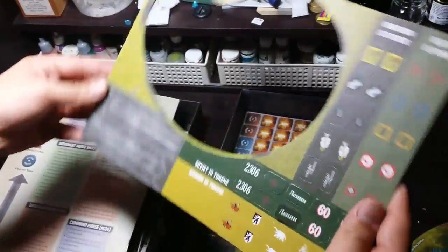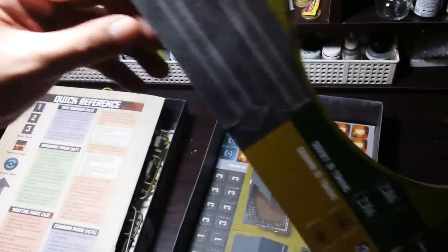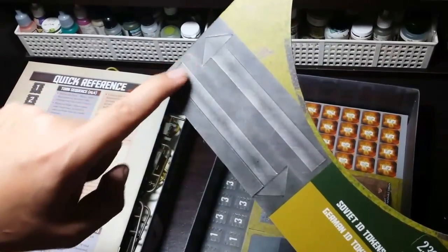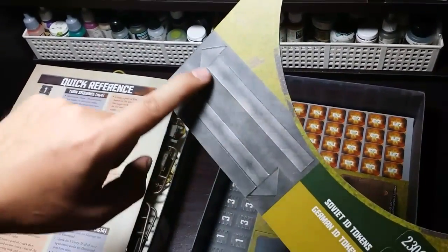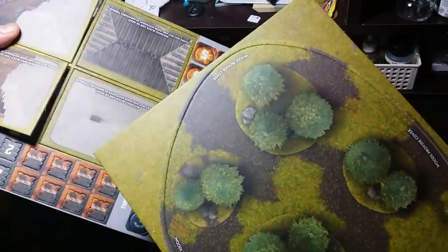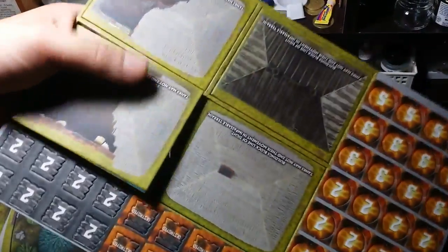The game also comes with extra stuff such as tokens and terrain templates. Here we see a forest template which you could use in the game, and these are the only movement templates you will be using, so not too much clutter on the table. Then there are more tokens and terrain tokens, and we even have a larger forest template.